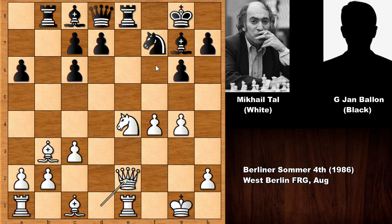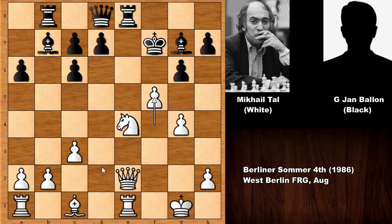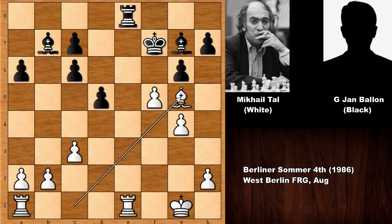The threat is knight to f6, winning the exchange. So connecting the rooks — bishop to b7, then capturing the knight check, and pushing the pawn f5, potentially liberating the bishop. D5, checking the king, and we have moving the king. If queen takes knight, there's an in-between move — queen takes on e8, that's check. So rook takes, bishop takes on g5, then rook takes on e1 — white has the exchange and is easily winning.